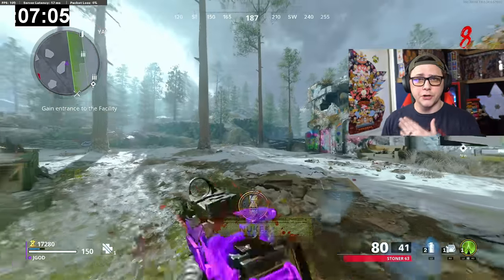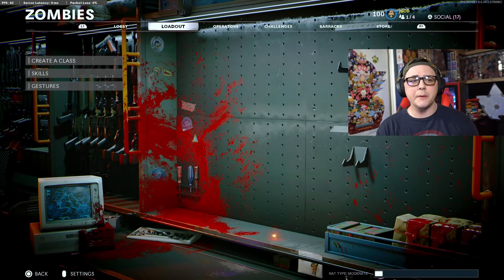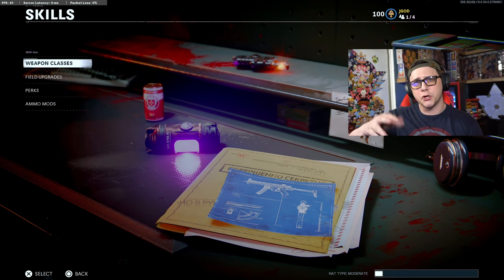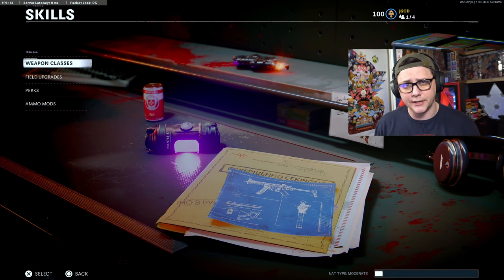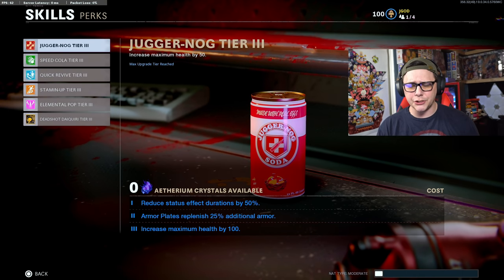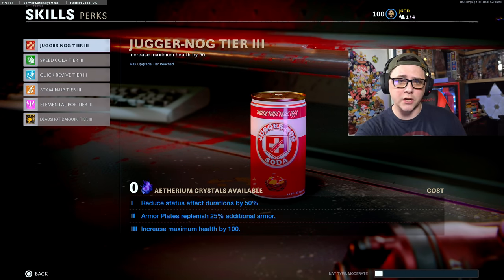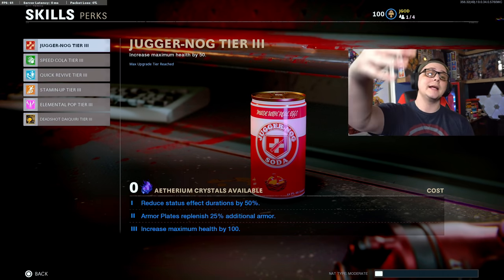Next, you want to use your Ethereum crystals when you unlock them. When you go to your loadout, there's a section for Skills where you can upgrade your stuff. As you go to increments of 5, 10, 15, 20 and so on, you get Ethereum crystals, and when you exfil you get extra ones. The first thing you want to prioritize is maxing out Juggernaut — it takes 1, 2, then 3 Ethereum crystals per tier, so a total of 6. That gives you extra health — an extra 100 instead of the standard 50.